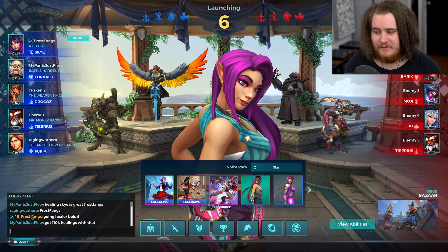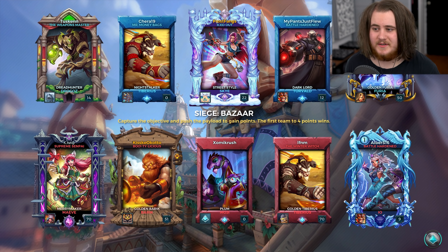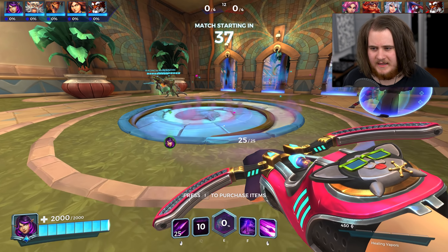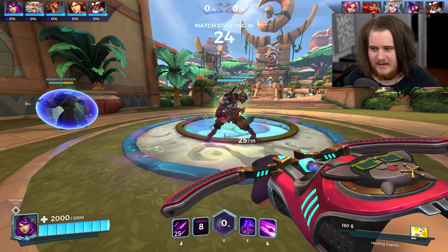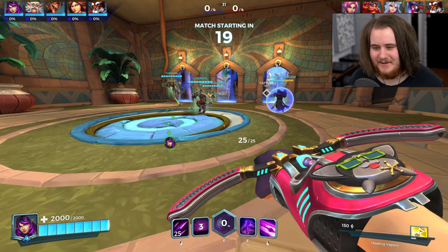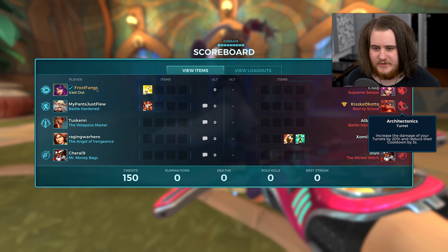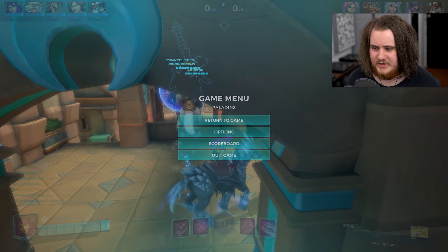Alright, let's go for game two. Shoutouts to my pants just flu and raging — someone said Healer Skye is great and Frostfangs got 110k heals with that. We've got Siege Bazaar as the map. Our team has Drogos, Tiberius, Torvald, Furia, and me on Skye. We've changed up the skin to maybe make the Q a little bit more obvious. On the enemy side we're up against Maeve, Barak, Moji, Tiberius, and IO. We'll go ahead and grab the talent and the loadout — this weapon is significantly bigger but the Q is a hell of a lot more obvious. We'll grab Kronos this time round, it makes a lot of sense.